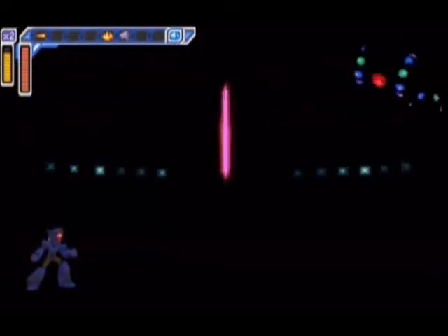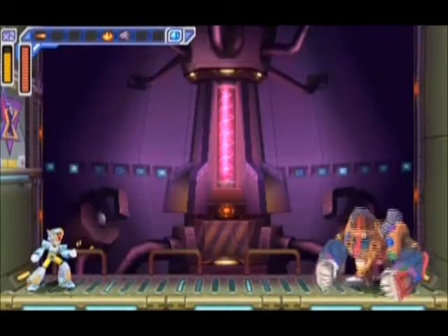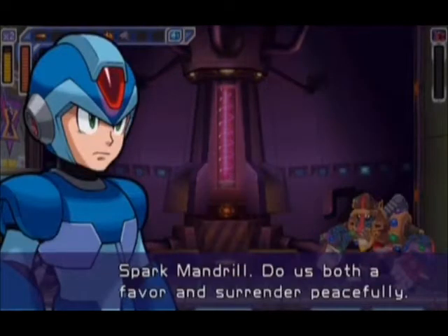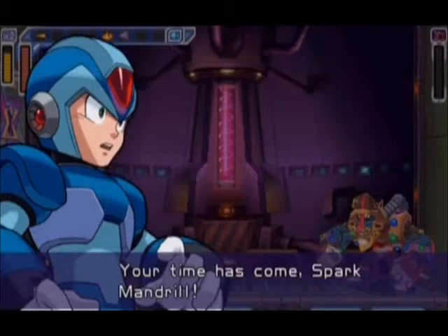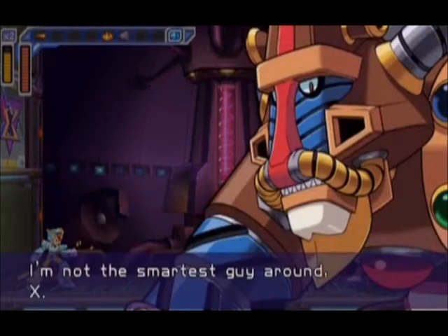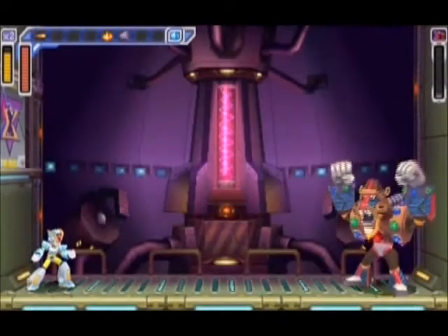He sounds like he's... well, just listen to his voice. X and Spark Mandrill exchange dialogue: X asks him to surrender, Mandrill refuses and threatens to crush X. X says his time has come, and Mandrill replies that while he's not the smartest guy around, he has a feeling Sigma is right. Yeah, he sounds really stupid.